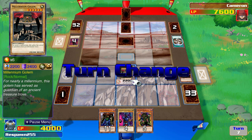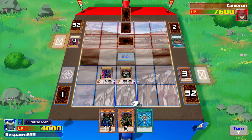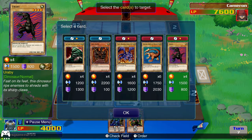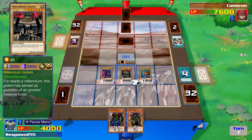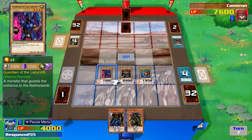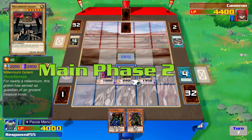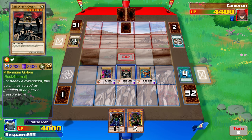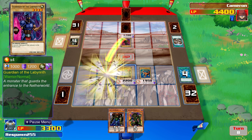Monster Reborn — very, very good card. Guardian of the Labyrinth is played, and with Monster Reborn, Sword Arm of Dragon arrives — that's going to get an extra 200, putting it at 1,950. It looks like this match might be just about done. Raptor doesn't have anything with 2,000 or higher defense in his deck. Despite the Paradox Brothers losing 4,000 life points to begin with, Raptor is really struggling now — he's only got one card in his hand and would have to draw a Dark Hole to survive.